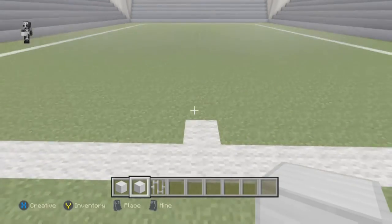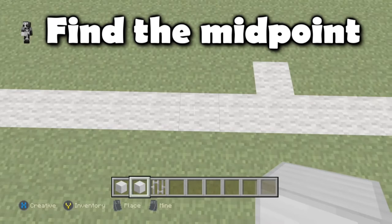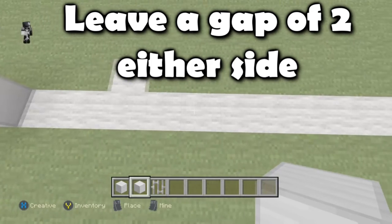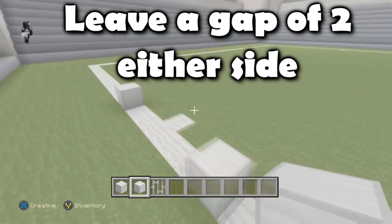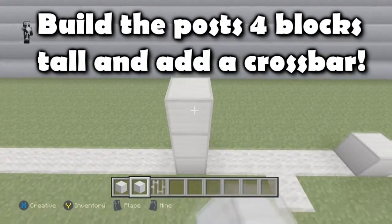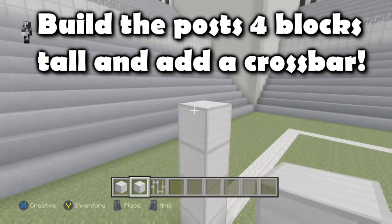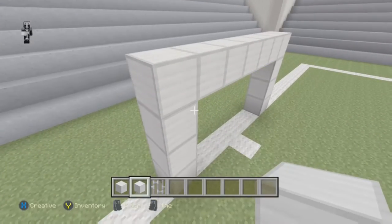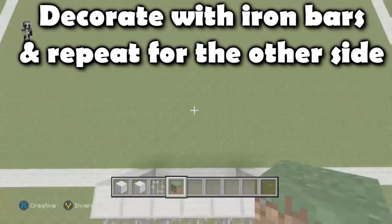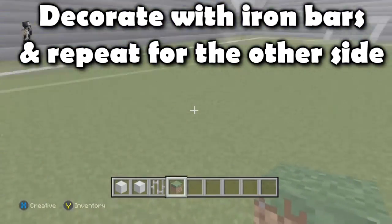With the outlines being a rectangular shape, on the shorter sides find the midpoint of the line — this is where you'll make the goal posts. Leave a gap of two blocks either side of the midpoint and using iron blocks build up the posts four blocks tall, then join them up with a crossbar. You can also add iron bars for decoration as goal netting, and I've done this on both sides.